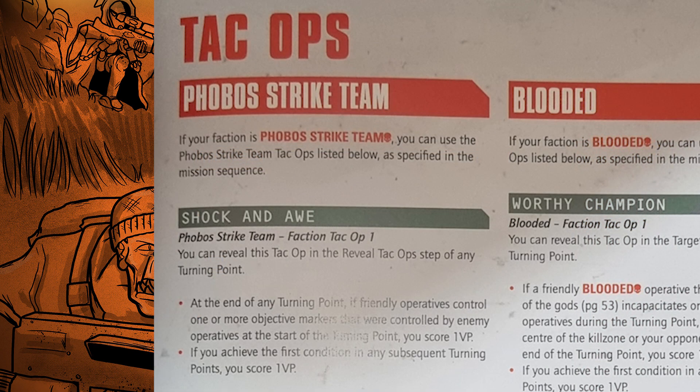The Phobos Strike Team has three tac ops. The first is Shock and Awe (Faction Tac Op 1), revealed in any target reveal step. At the end of any turning point, if friendly operatives control one or more objective markers that were controlled by enemy operatives at the start of the turning point, you get one VP. If you achieve this again in subsequent turning points, you score an additional VP. It's situational because it doesn't stack — you can't claim the same objective twice — and you want to control objectives for your primaries anyway. Not really a fan.